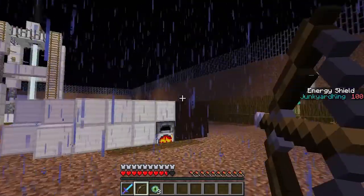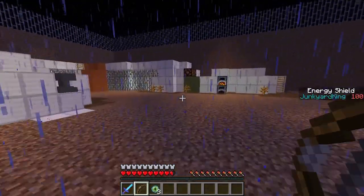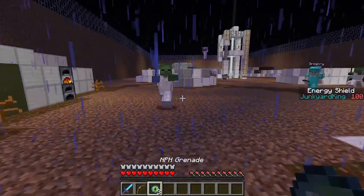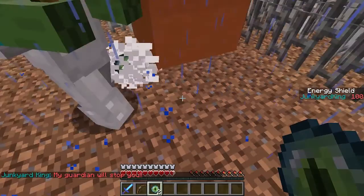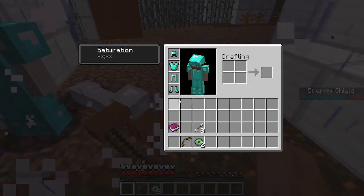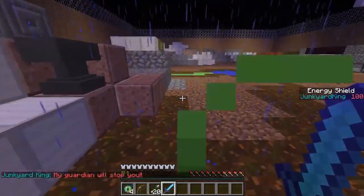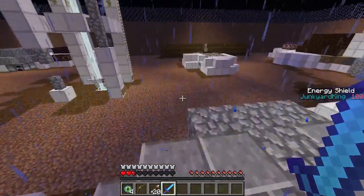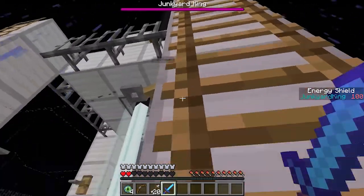Grenade — I can use grenades to kill zombies, right? Yeah. They look like Eyes of Ender. I never used them. Is this a power source? How do I throw it? You have to drop it — press the Q key. Whoops, wrong button. It's okay if I attack the Junkyard King. Yeah, do whatever you want, buddy. Maybe that'll work.